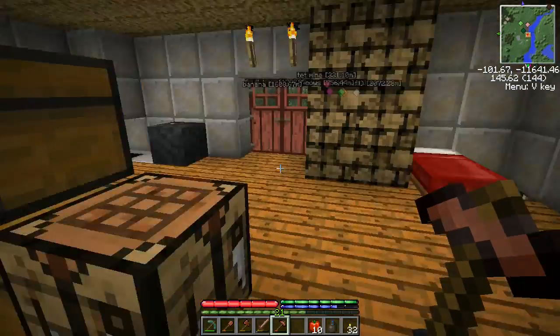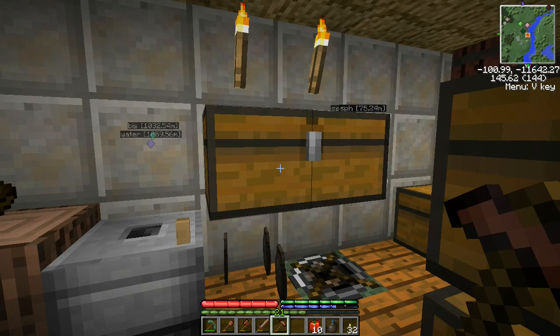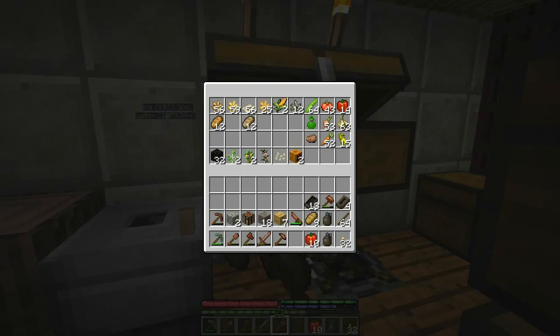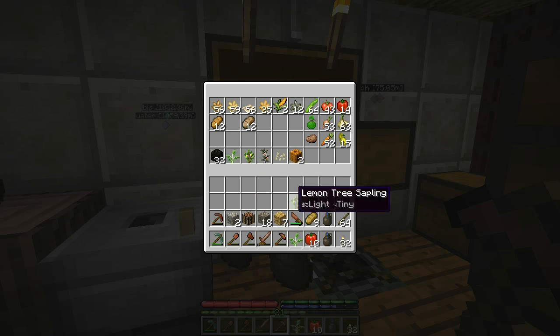While out doing the cassiterite mine, the other thing I'd run into during the chicken quest was a bunch of fruit trees. My inventory was too full to pick them up at the time, so I swung by those and picked them up. Now I have a banana tree sapling, lemon tree sapling, and peach tree sapling. Let's go out and get those planted.